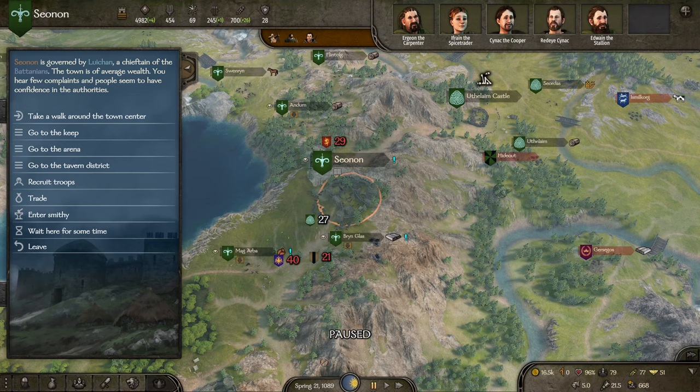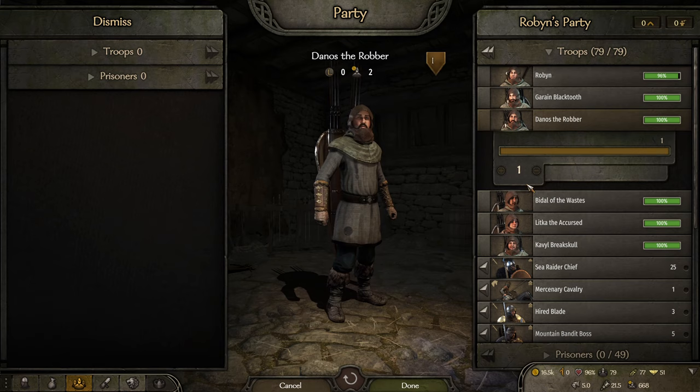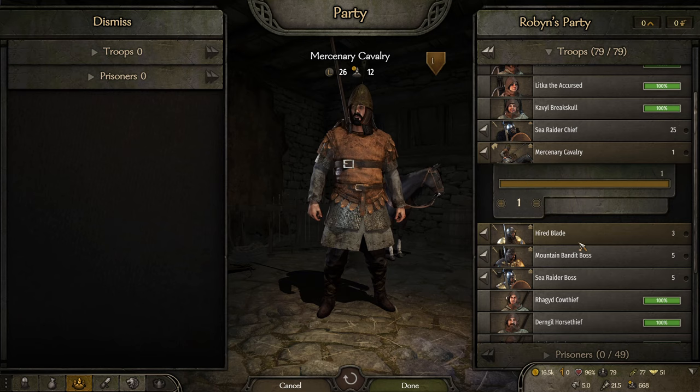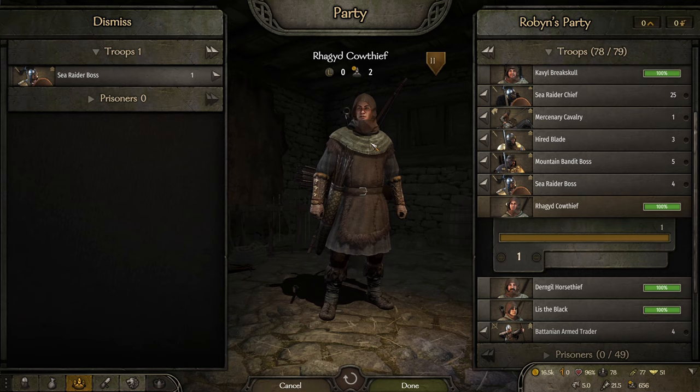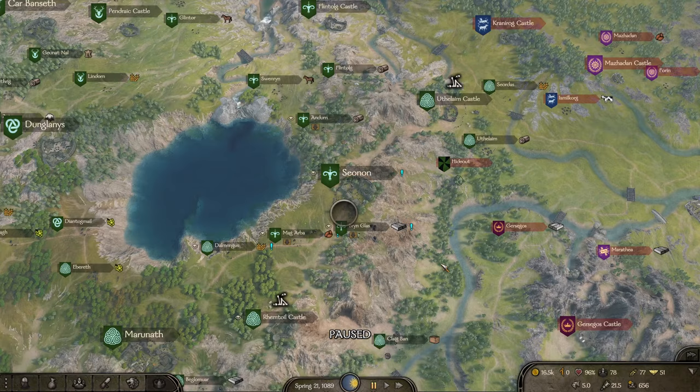Hello everyone and welcome to the final episode of the Robin Hood let's play series. We have reached the end of our journey. The time has come to either take Gersego's castle or die trying. Robin has called forth his fellow bandit brothers and sisters. For our frontline we have Green Blacktooth, Danos the Robber, the Doll of the Wastes, Litka the Accursed, Cavill Breakskull, and a couple of the bandit bosses. In the archer regiment we have Ragged Cow Thief, Durngil Horse Thief, List the Black, and my personal guard: Naya the Healer, Andros the Bull, and Jasad the Falcon.